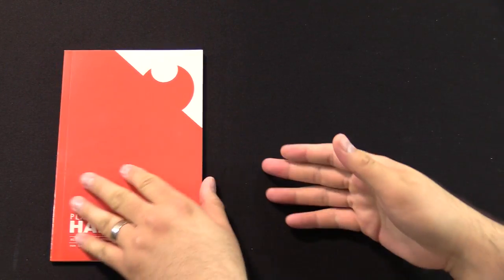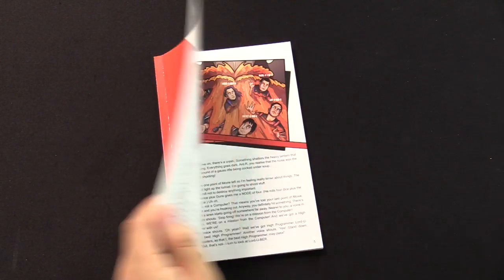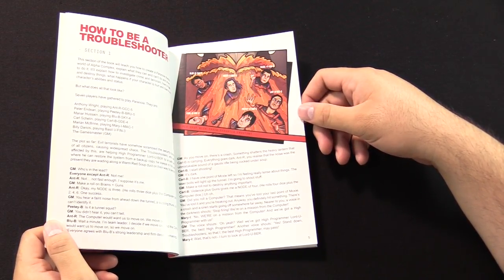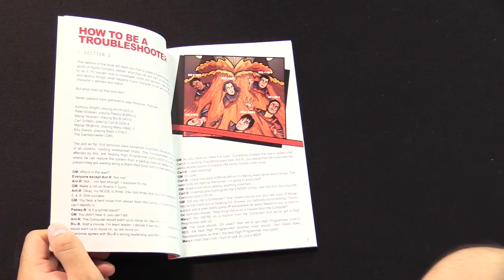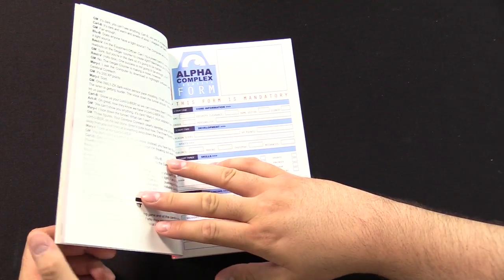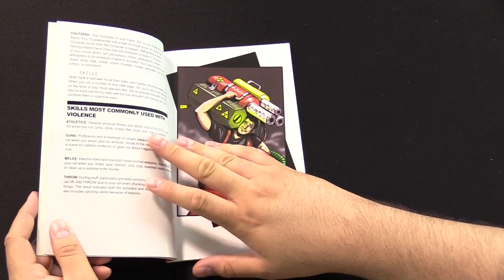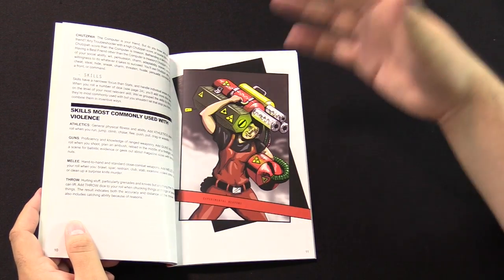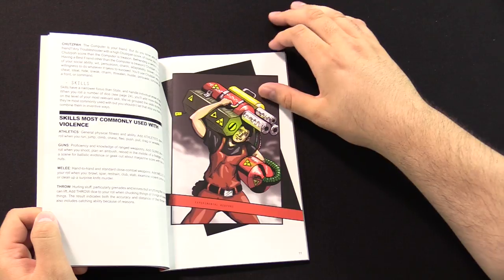Player's Handbook — oh my god, this looks awesome. If you've never played this game, this is where you want to start as a player, and then move to the Guide to Alpha Complex. How to be a Troubleshooter: players are assigned a rank based on color, Roy G. Biv style. Red is low and Violet is high. There's also Infrared, which you're not supposed to know about, and Ultraviolet, which you're really not supposed to know about. The game has four stats: Violence, Brains, Mechanics, and Chutzpah — which is kind of like your Charisma. It also has different skills associated with those stats. If you're high in Violence, you probably have high stats in Guns, Melee, or Athletics.